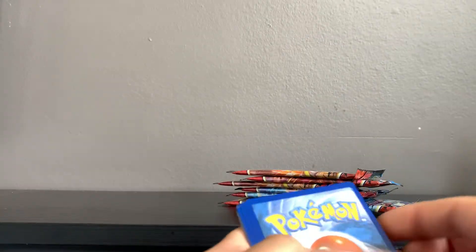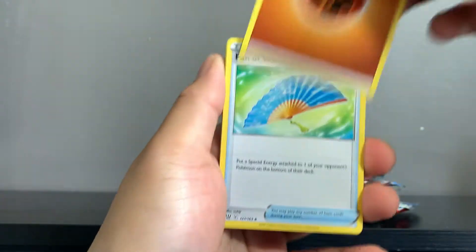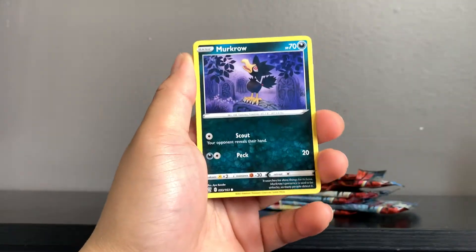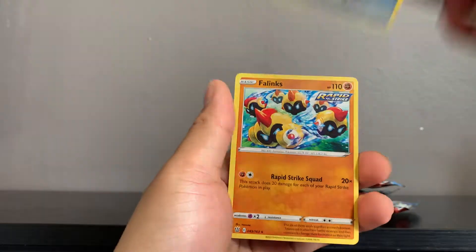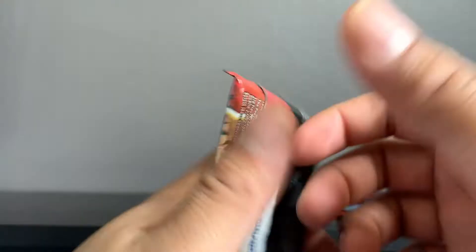There's the code card. One thing I've mentioned before — no Amazing Rares in this set, which is kind of a bummer. But otherwise this set is absolutely insane when it comes to the ultra rares. Here we go — we got Ball Guy, Horsea reverse, and a Phalynx Rapid Strike non-holo. Starting off with pack two — Tyranitar.